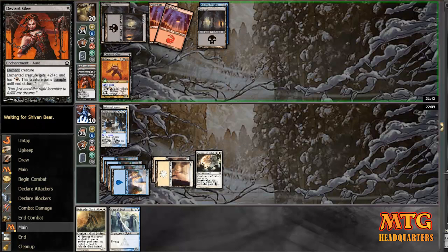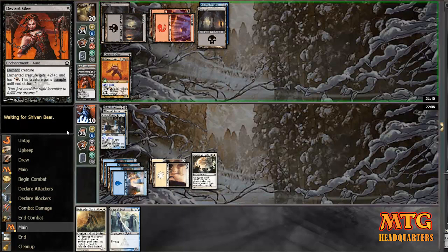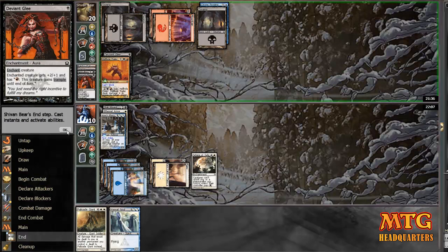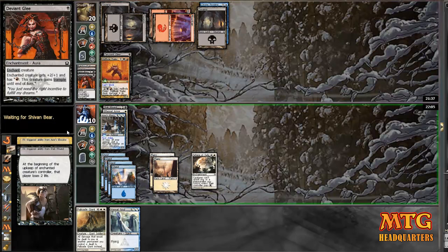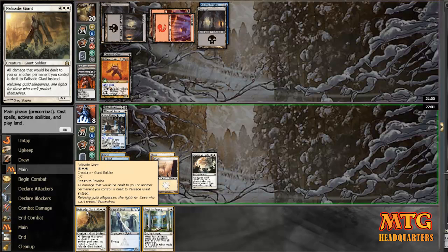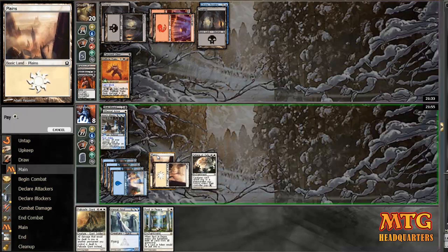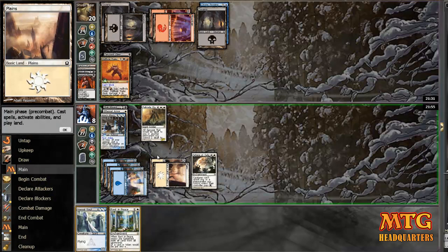Now, I don't recommend trying to draft like this unless you have it in mind from the start. He plays a Stab Wound — suck on that. However, the Stab Wound does not remove filibuster tokens because it deals damage at the beginning of upkeep. So I take my two damage like a champ, I'm down to eight, but now I've got some extra protection. I bring the Palisade Giant in and say, 'Your turn.'